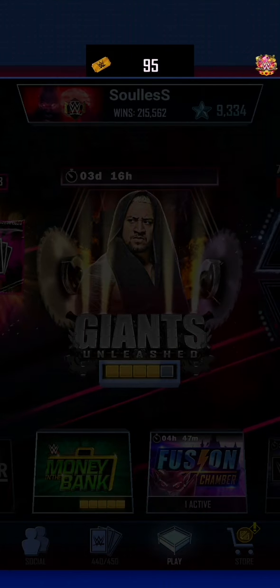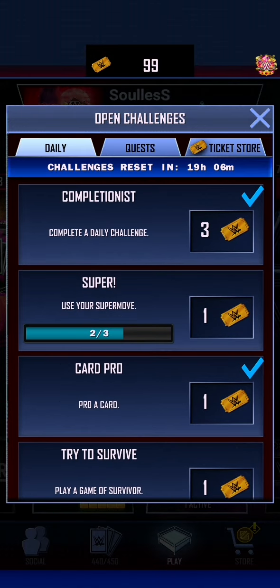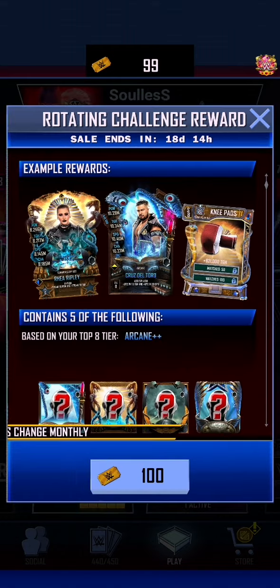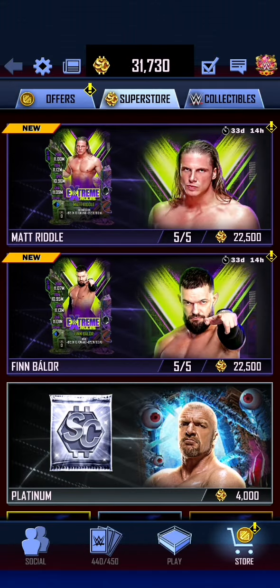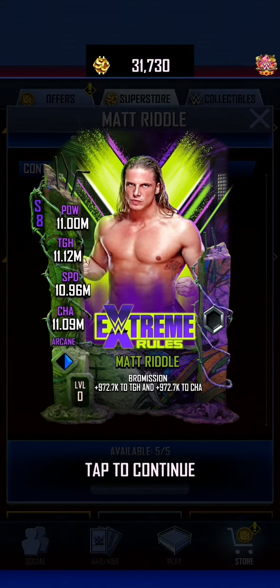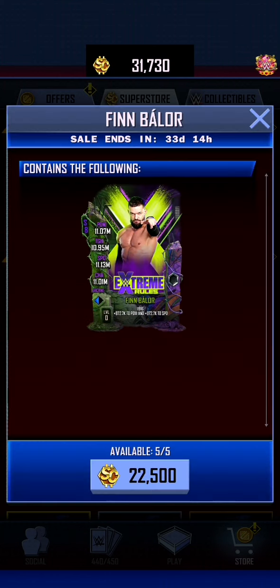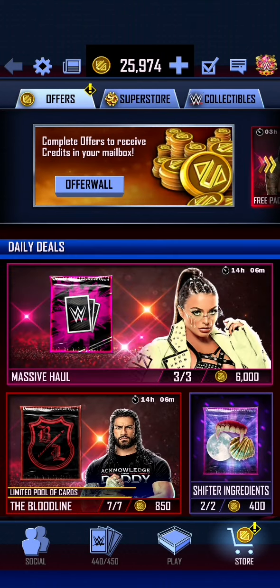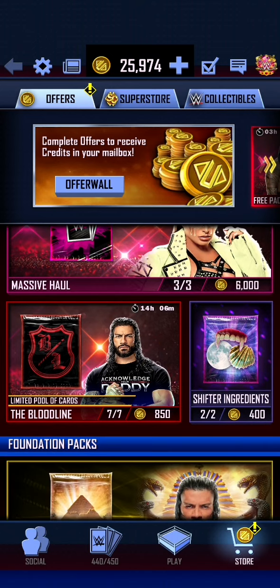Let's collect these — put it up to 99 and wait for these tickets to swap over to something a little bit more decent. Another thing we can look at: the Superstore has updated and we now have an Arcane Extreme Reels Matt Riddle and an Arcane Extreme Reels Finn Balor — Finn Balor winning the I Quit match and Matt Riddle winning the Fight Pit match. We've also got the Massive Hall and the Bloodline Pack.